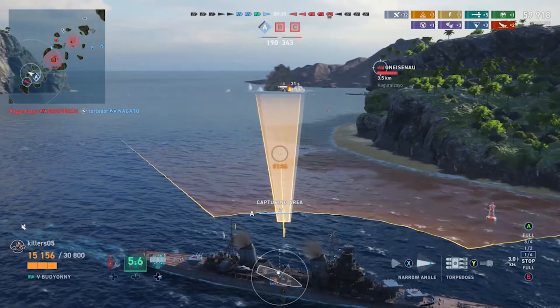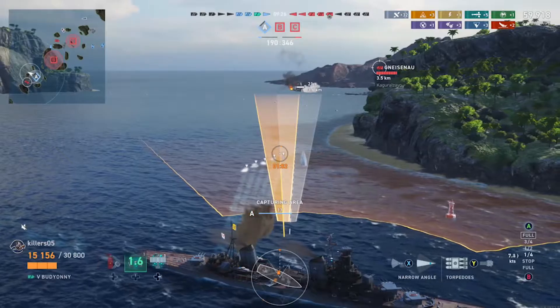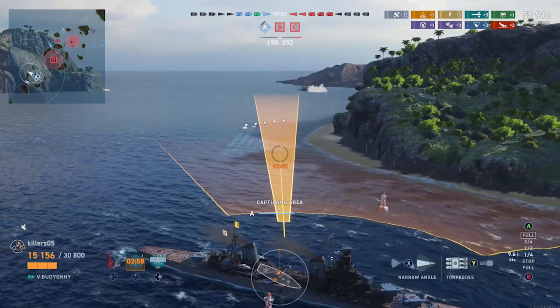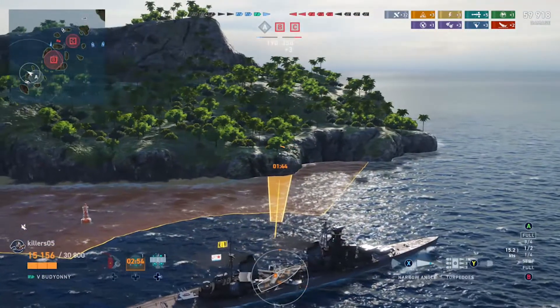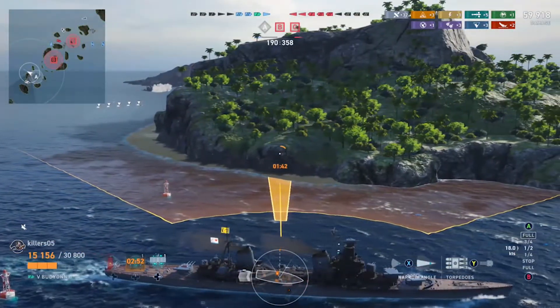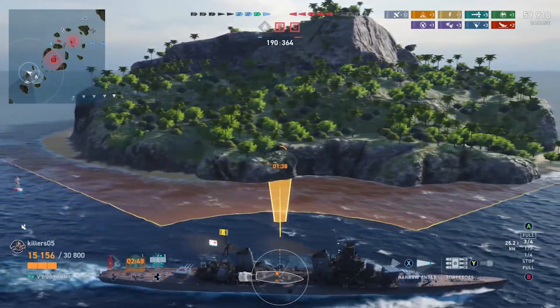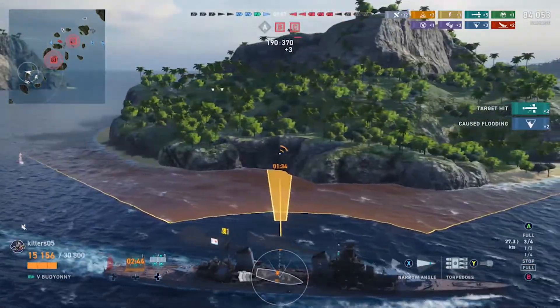We're focused now and need to get out of dodge before we get spotted. Torpedoes ready — five from each side, nice spread. Don't get too close to one of these things — it's like a horse, it can kick you at any point. That's if you're in another cruiser.